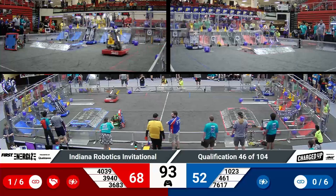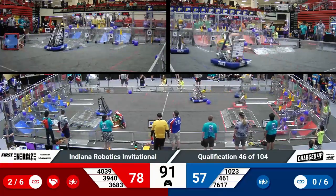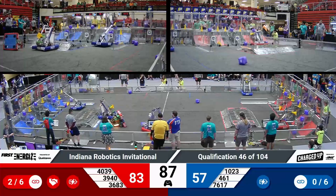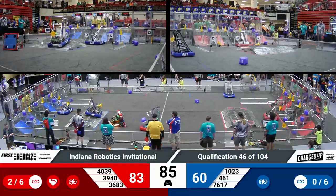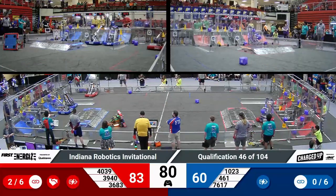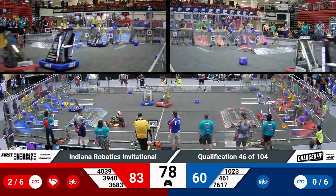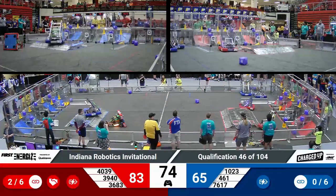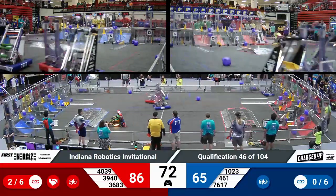Cybertooth from Kokomo moves in with a cube in their possession, reaching up top — that's going to be placed right in front of the Makeshift drive team. Makeshift still working on getting their robot back in action. Team Dave for the Red Alliance, swerving on into their loading zone, grabbing a cone quickly. A nudge from WBI as they rotate themselves into their loading zone alongside Bedford Express, their alliance partner.